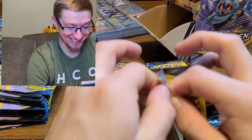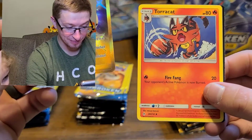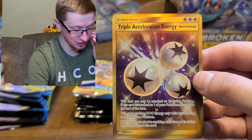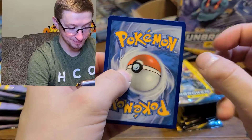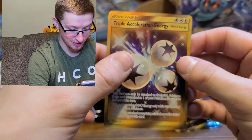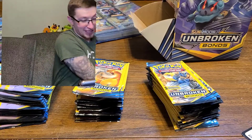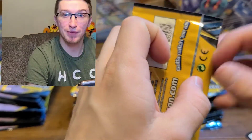We actually have the reverse holo of this one, so now we got the regular holo. Good job - is that the last pack? Good job, we got it! Oh wow - I think this is one of the secret rares. Look up and see again. Oh wow, that's a cool card. On Christmas we weren't making any videos, just opening up the cards that Santa brought Lily, and she pulled a rainbow Lapras.